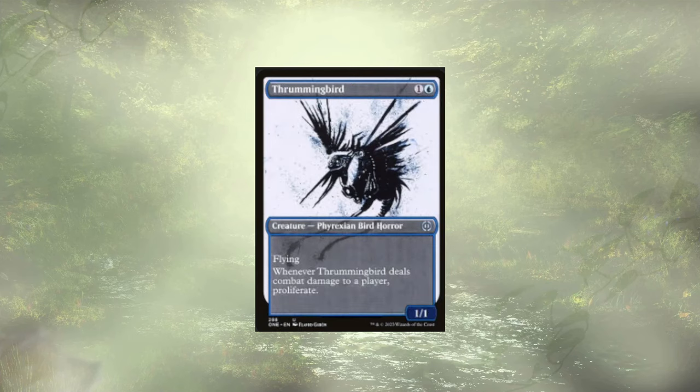Moving into creatures, we have Thrummingbird — kind of an obvious choice. It's a 1/1 flyer for two, but whenever it deals combat damage to a player, proliferate. Thrummingbird is not going to stay a 1/1 — ideally we're passing out more and more rad counters. More rad counters means a higher chance of passing out more +1/+1 counters to more creatures. It kind of works itself.